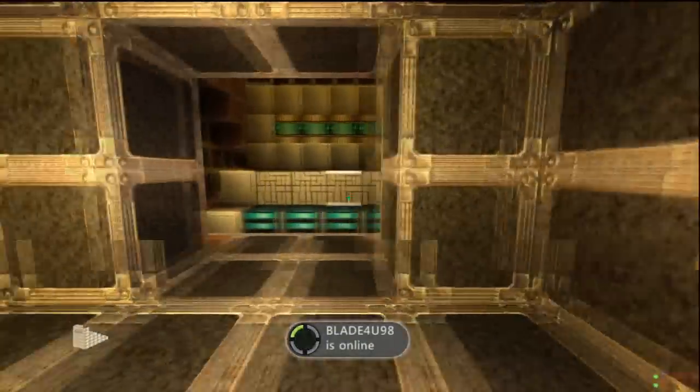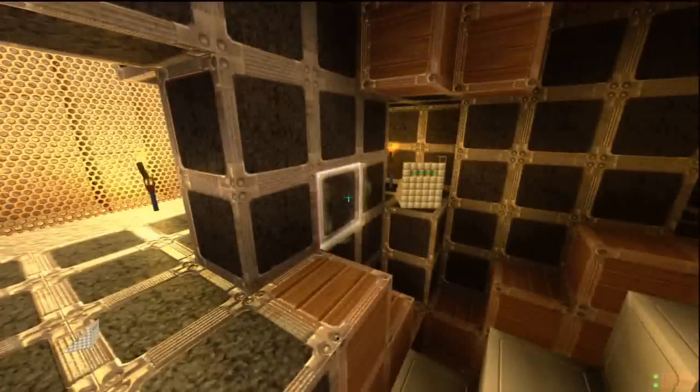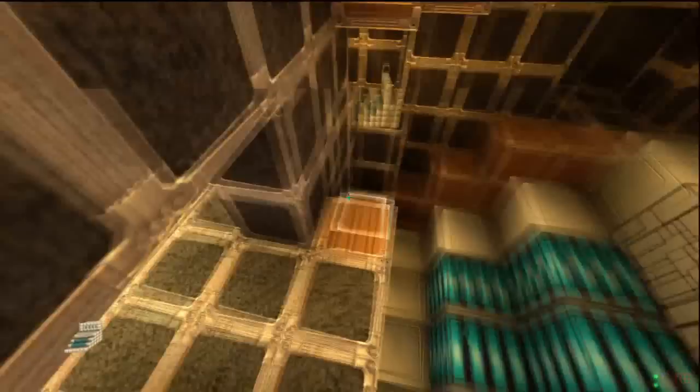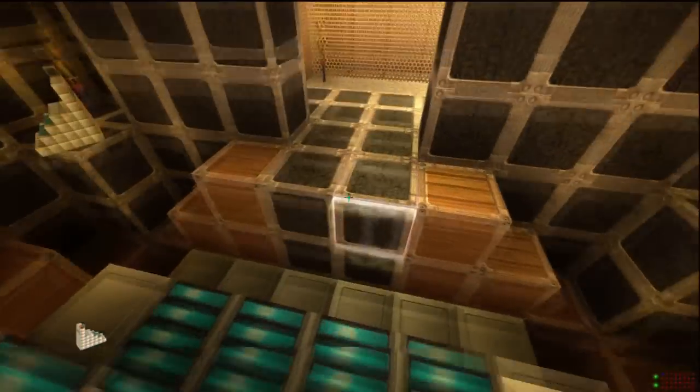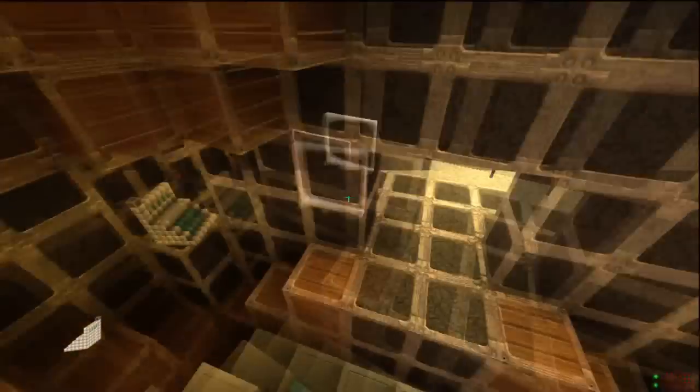That's why I only opened up one part, one entranceway into the workshop, so that there's only ever one way in. And it also has these blocks, as opposed to all the others which have the wood blocks, although if I were to open a path, they would have these as well.